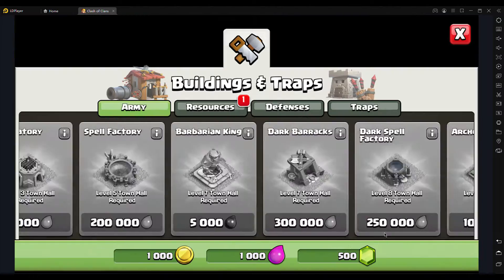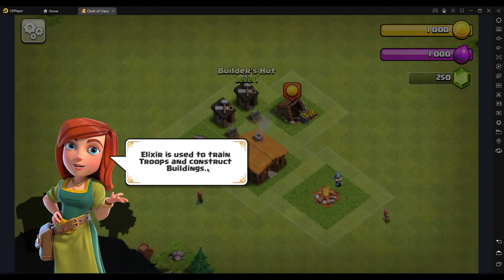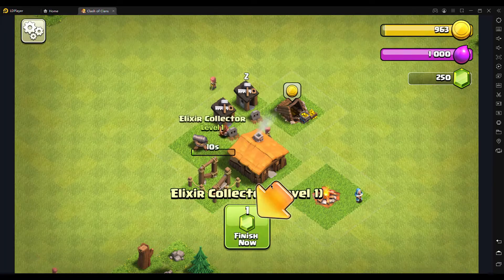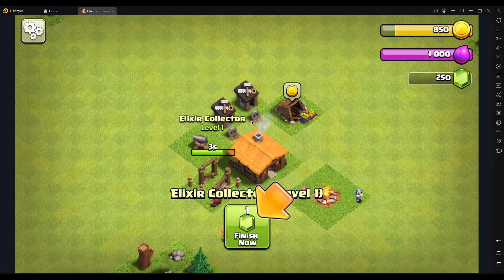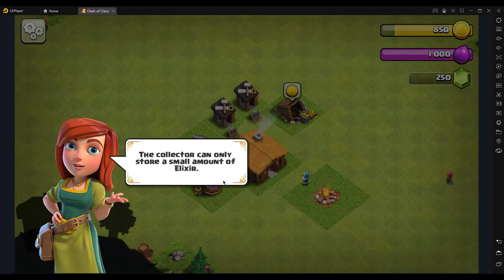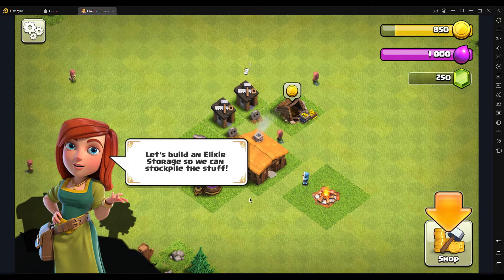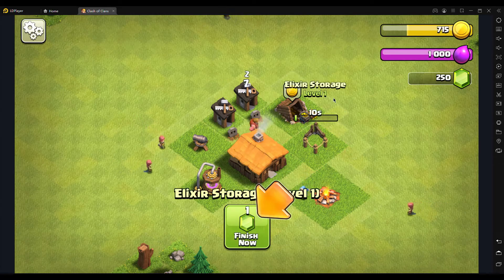I need to make the builder hut. The elixir collector is used to train groups, so we're making the elixir collector so that we can get an unlimited amount. Then I'll show you my other accounts and my clan — I'll make a clan for you guys to join too. The collector can only store a small amount, so let's build an elixir storage.